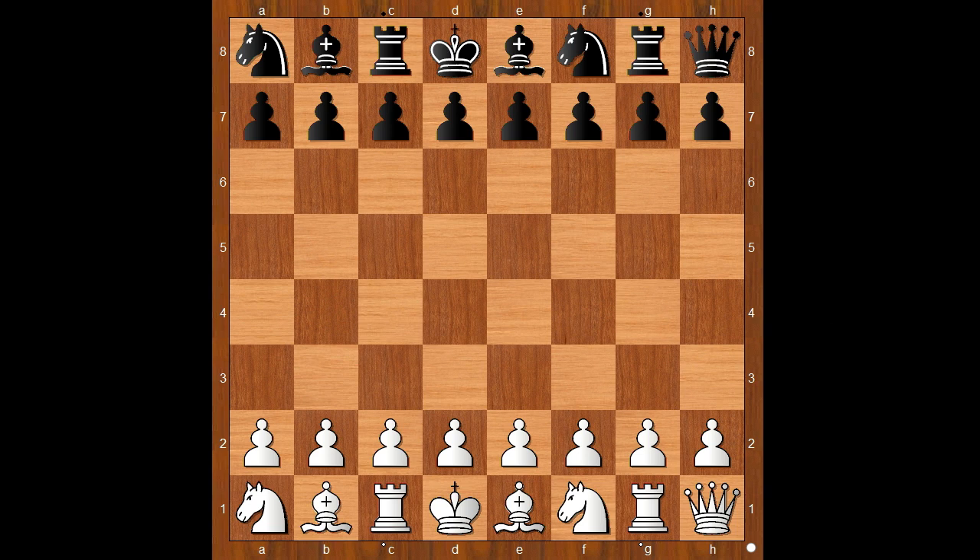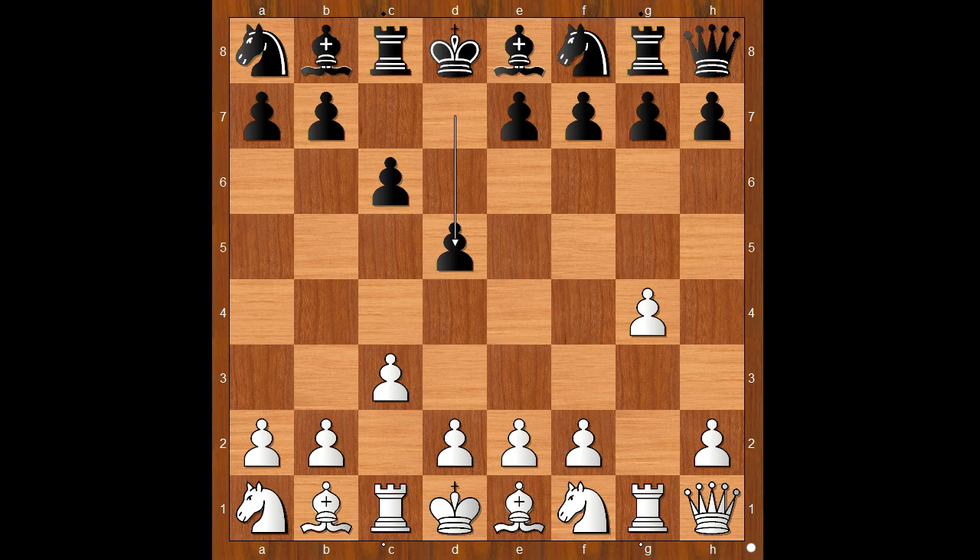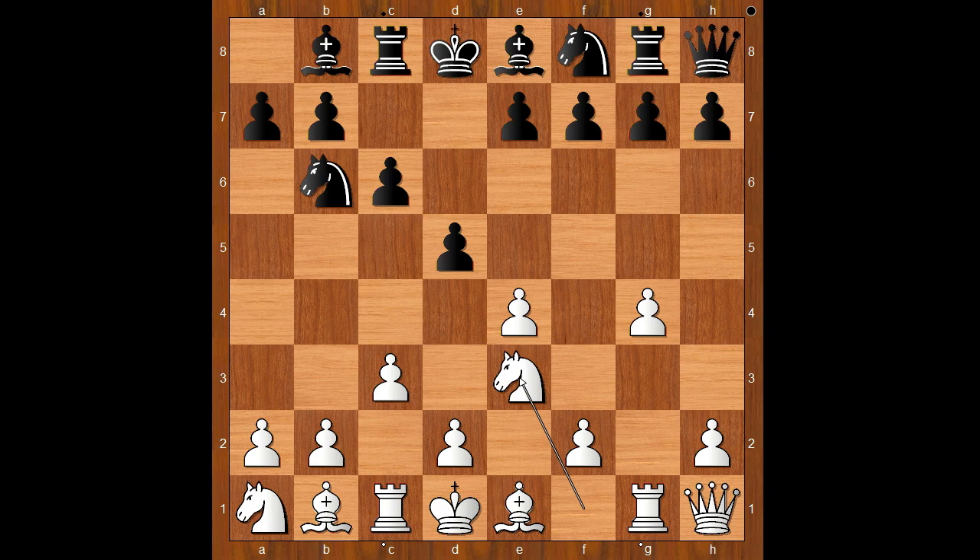Hikaru Nakamura had the white pieces and he started with G4. C6, C3, D5. People watching this game live were not sure if these moves were good or bad. E4, Nb6, Nxe3 — black to move.